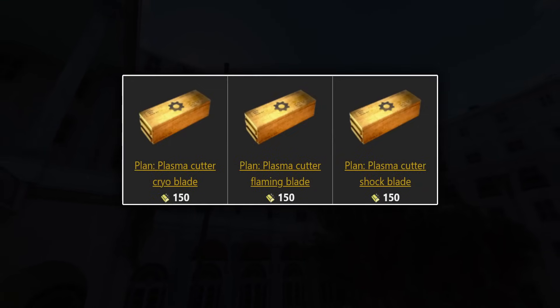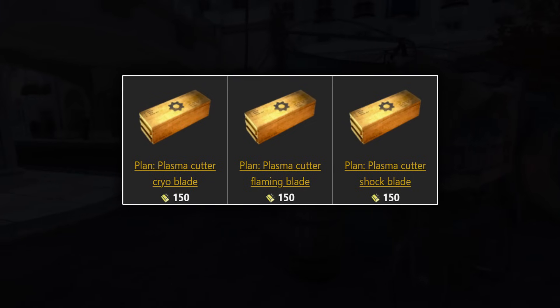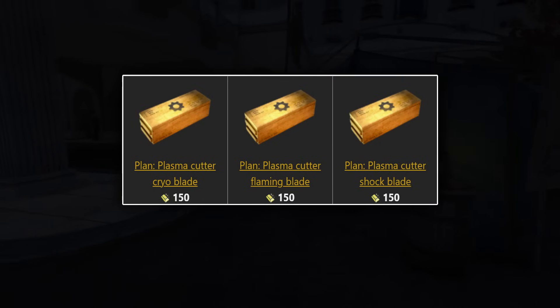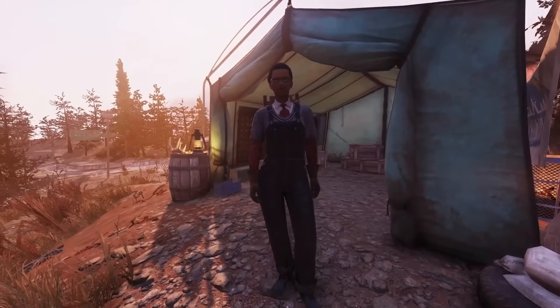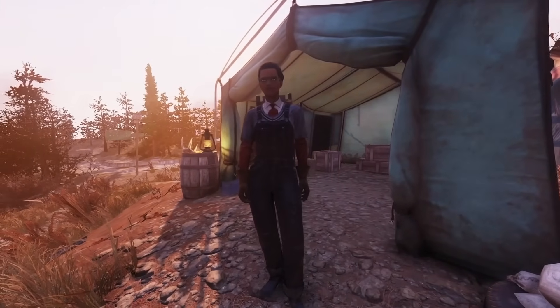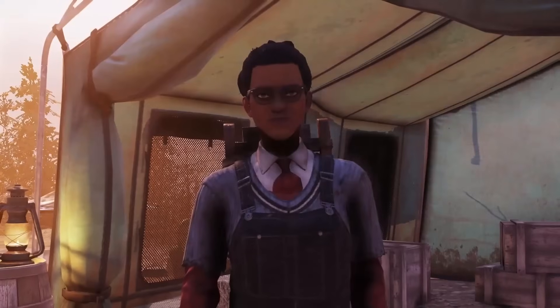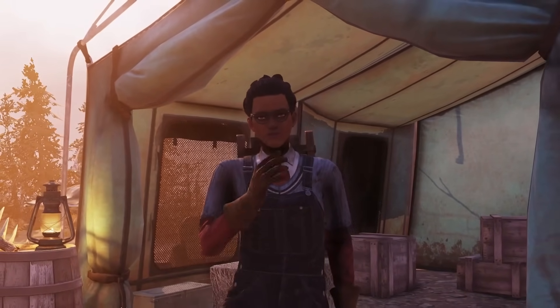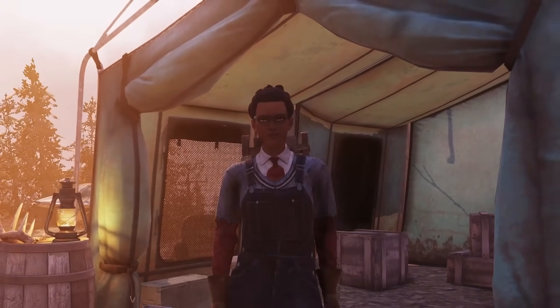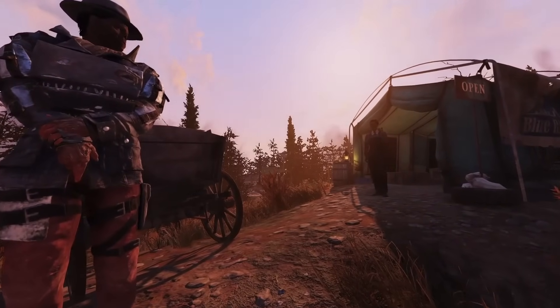Finally, the last three mods of the week are for the Plasma Cutter: the Cryo Blade, Flaming Blade, and Shock Blade, all coming in at 150 gold bullion each. That is all of Minerva's Big Sale coming up as of the 1st of February. Please don't go there now expecting to find her — she's not there until the 1st of February reset. If you don't know when that is, check your daily quests and challenges to see when they reset.